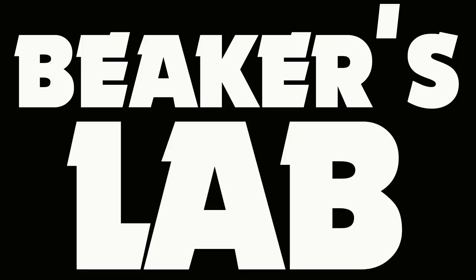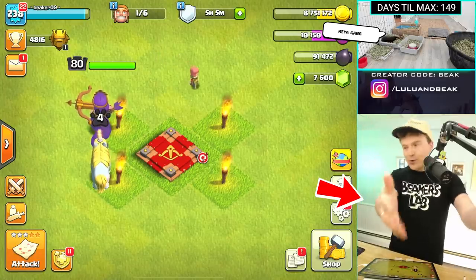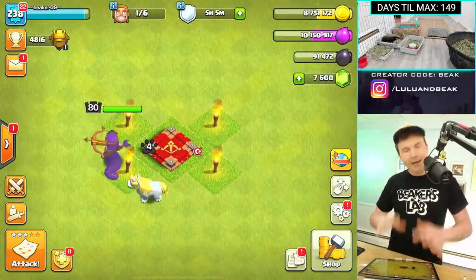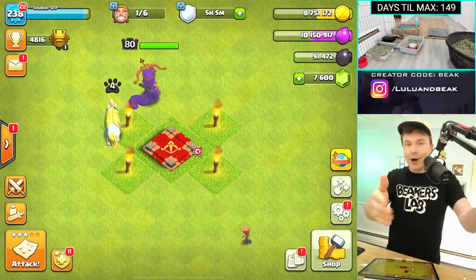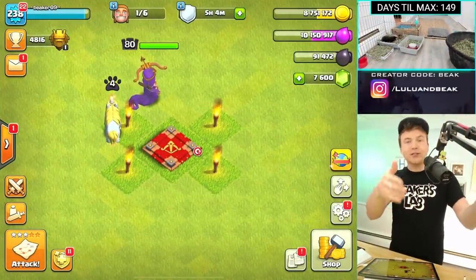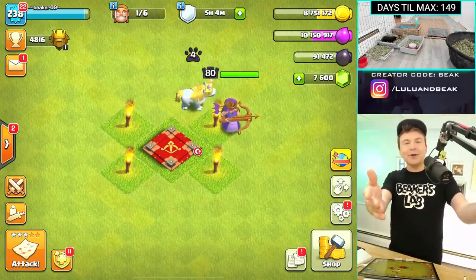Hey guys, welcome back to the show — it's Speakers Lab, the gang is back! I hope you're doing good because we're back here once again for Days Till Max. We're doing a bunch of things all at once right now. We've been trying to keep busy in other ways — yesterday we did a viewer suggestion of flipping the colors in Clash. Today I want to get into another viewer suggestion. If you want to suggest something, just write it in the comments below and we might do it in a future video.